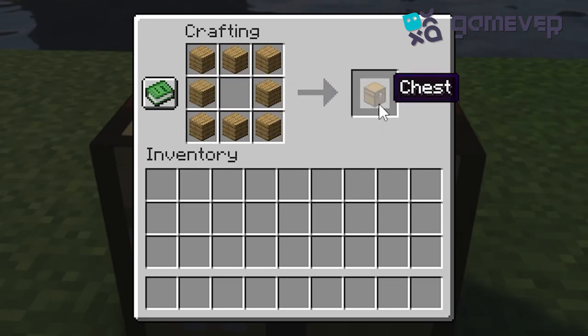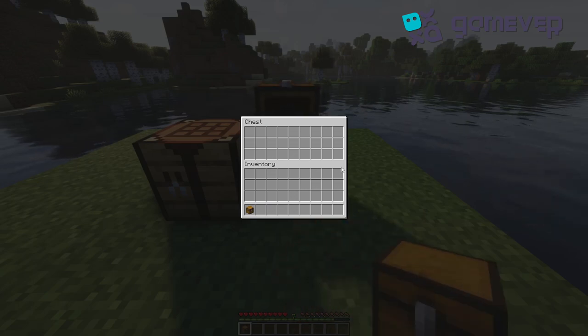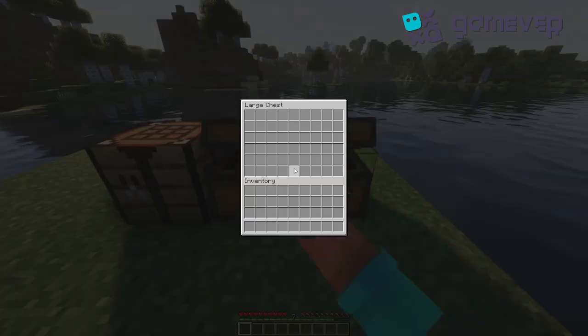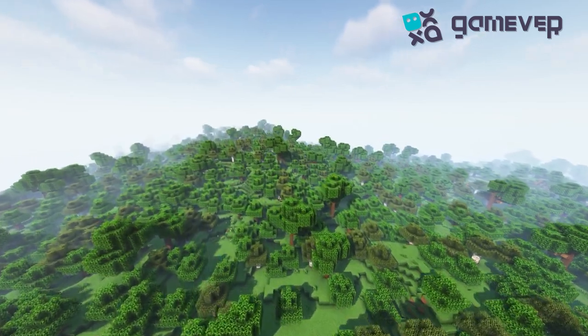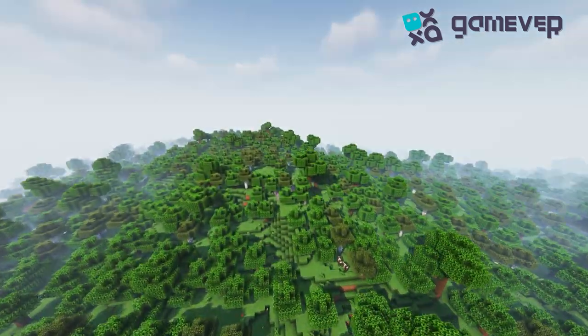And there you have it — a chest to store all your Minecraft goodies. Place your chest on the ground and right-click to open it. Need more space? Place another chest beside it to create a large chest. Happy crafting and organizing, Minecrafters — keep your treasures safe!